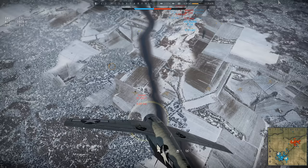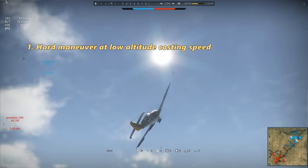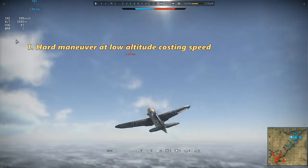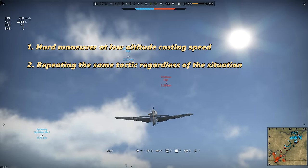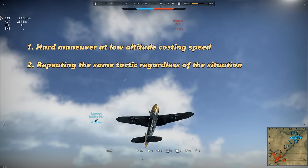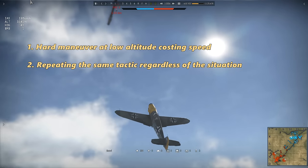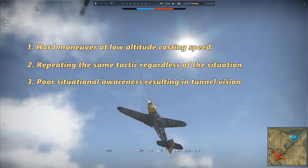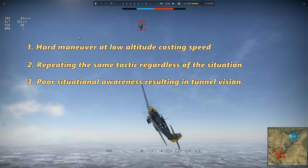There were three errors that allowed this to happen. Arrow 1 was the hard loop that wasted 100 km/h of zoom climb speed. But why did he perform that maneuver? I believe it was due to repeating the same tactic of attacking bombers vertically from underneath, even at the expense of sacrificing his energy advantage, rather than managing the energy state of his plane first and letting that dictate his tactics. Lastly, he hadn't checked his 6. From the moment he saw the PBY it was all he focused on — hence he didn't see the threat from two fighters following him in the climb.